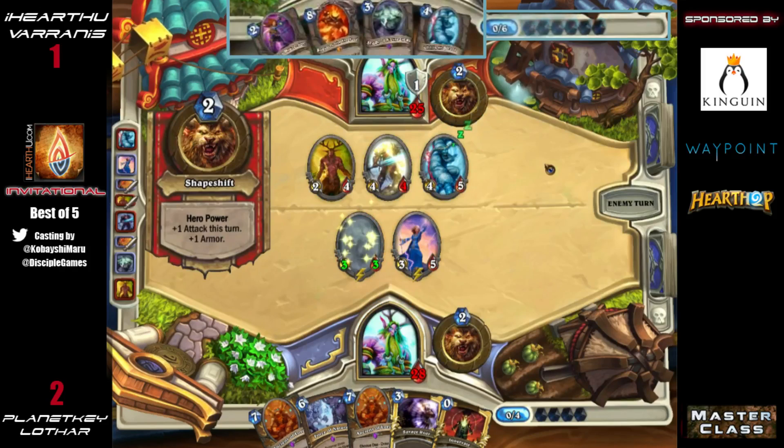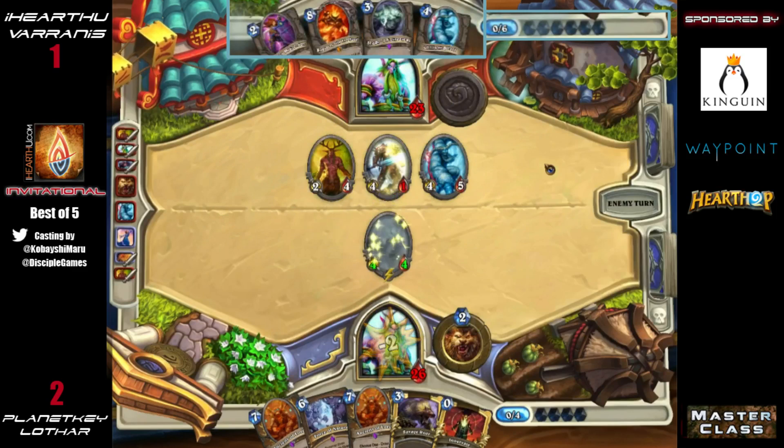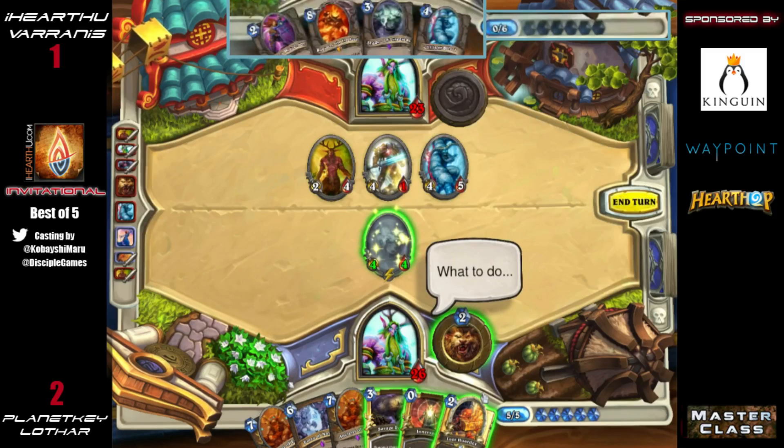Next turn he could play Shade and Yeti, then the turn after Ragnaros to back it up. We see two Ancients of Lore clogging up Lothar's hand — he can't play one of them this turn, and that's not really going to deal with the board. I think he has to play it just because his hand is pretty bad otherwise. He has the potential to clear with Force of Nature on turn six, or Loot Hoarder plus hero power and take four.